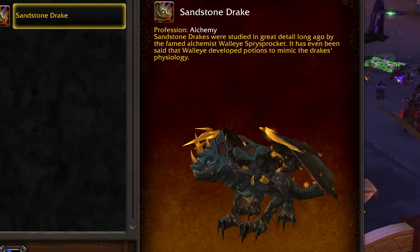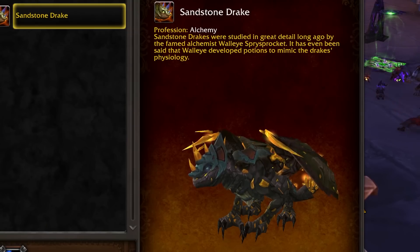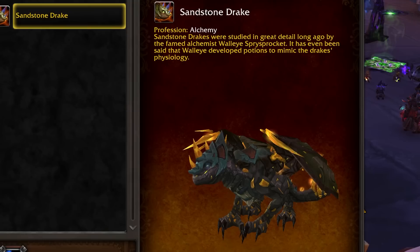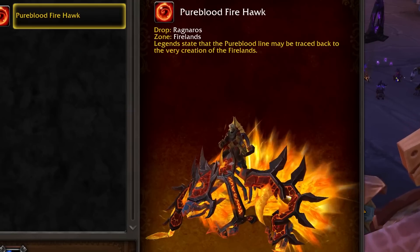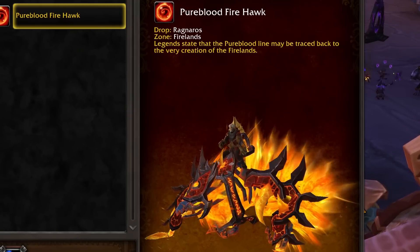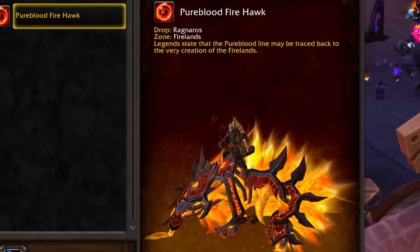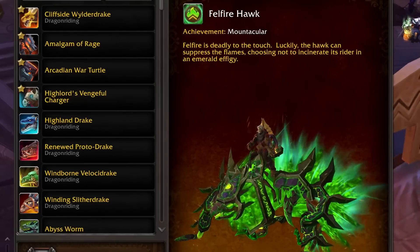The Vitreous Stone Drake is a very rare drop from Slabhide in Stonecore. The Phosphorescent Stone Drake drops off of a rare mob, Aeonaxx, located in Deepholm. The Sandstone Drake, which is a two-seater and also a transformation, is learned by obtaining the Vial of the Sands — an item you can buy from the Auction House, or an Alchemist can craft it with the recipe. The Pureblood Fire Hawk — not a dragon but kind of like a Proto-Drake — is a rare drop off of Ragnaros in the Firelands. If you're having trouble, you can settle for the Felfire Hawk, obtained by possessing 250 mounts.